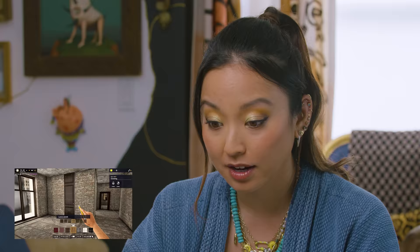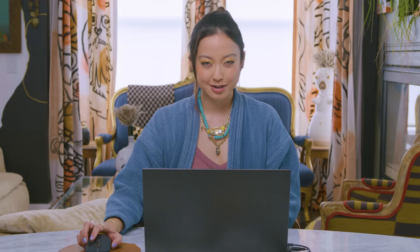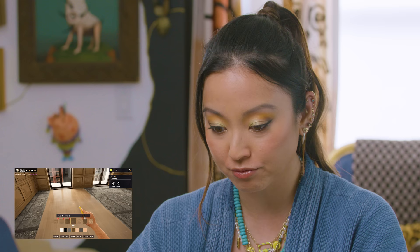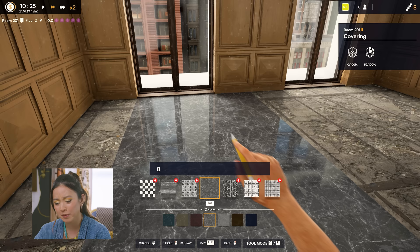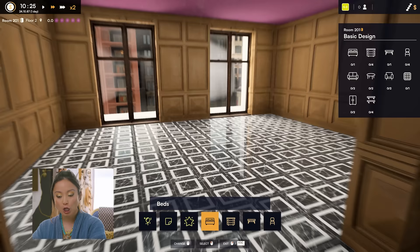We're gonna do panels. And then you hit tab — you can actually change the color of the panels. And then if I drag my mouse across this whole area, it just goes. Now I wanna do the floors. Look at this chevron floor. Fun fact, a lot of people don't know the difference between chevron and herringbone, and I really appreciate that this game totally gets it. Let's try stone — oh my god, this is so pretty. I love it. Boom. We got it all done.